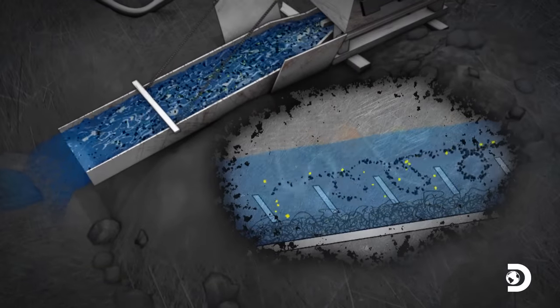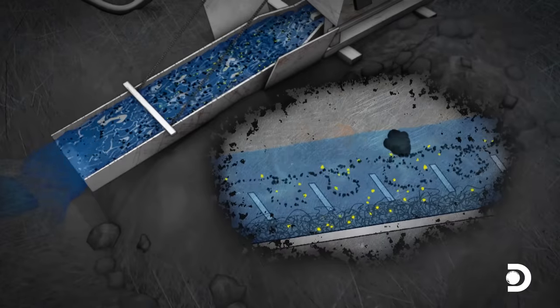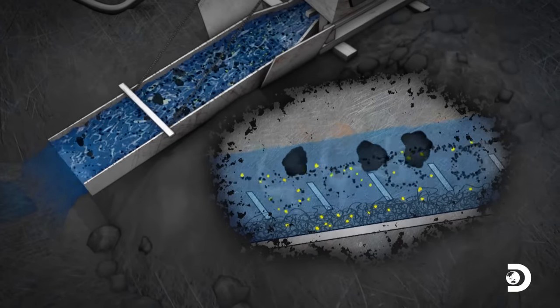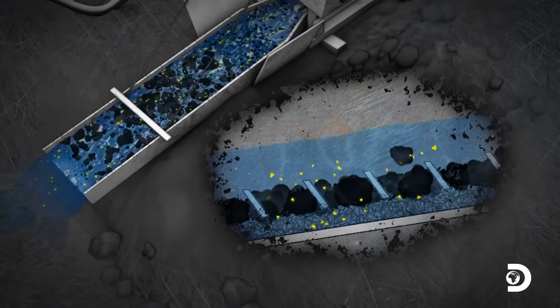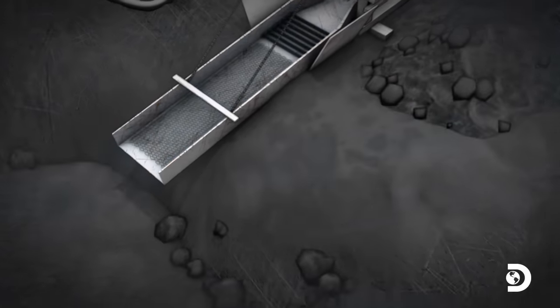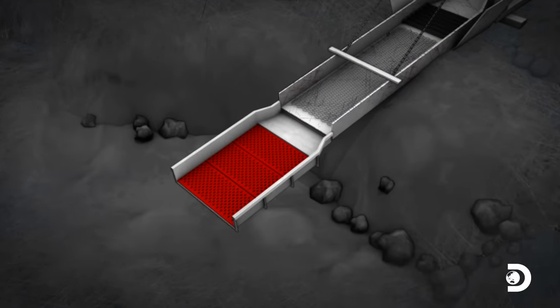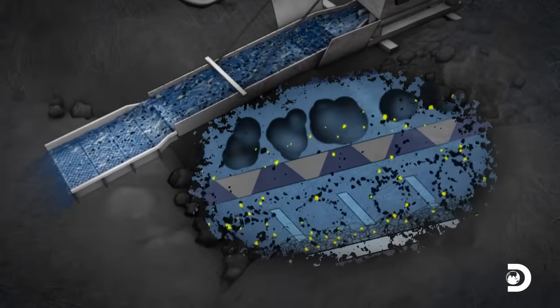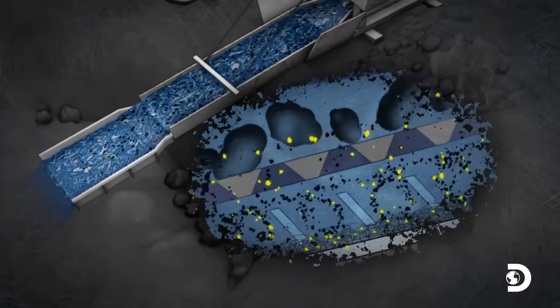The riffles in Derek's sluice box create a vortex which forces gold into the mats. But large rocks disrupt the flow, causing gold to wash out over the end of the sluice. Freddie's plan is to fit a new sluice box with punch plates to separate rocks from smaller material, allowing fine gold to settle in the carpets and riffles underneath.